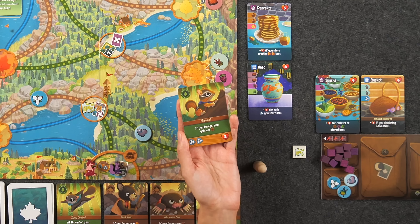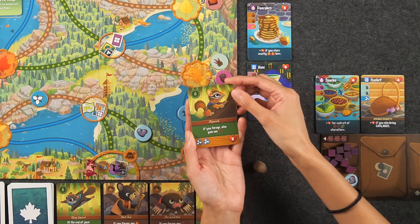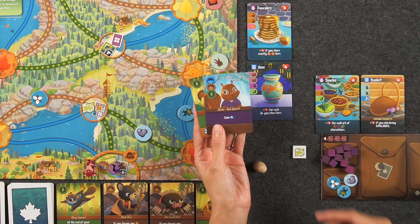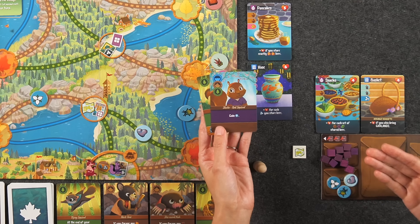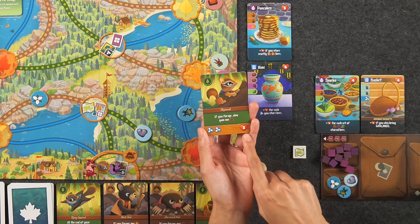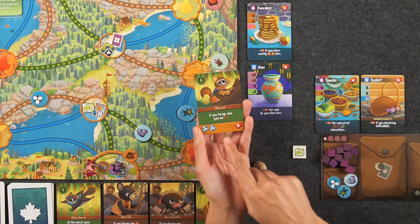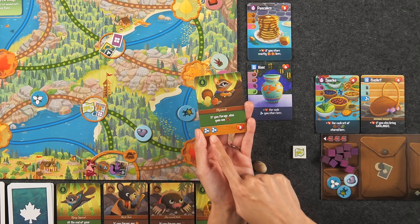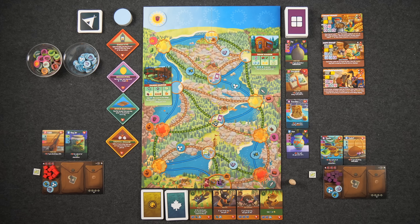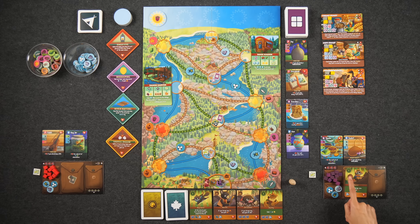Critter cards show one of three types of terrain in the top left-hand corner, indicating which routes you can take when moving around the board. This chipmunk allows me to move through forest paths. Each player also has a starting card that shows one of each type of terrain, so when playing your starting card you can choose which type to move through. Critter cards also have a bonus listed, and any points in the heart symbol are points earned at the end of the game just for having the critter. Over the course of the game you can acquire more critter friends, and the bottom left-hand corner shows the curiosities needed to acquire that critter card.